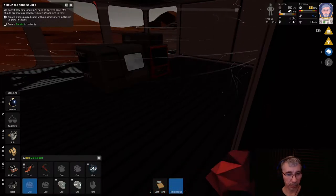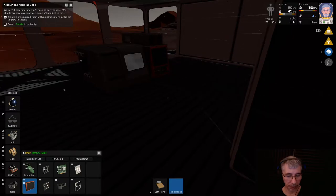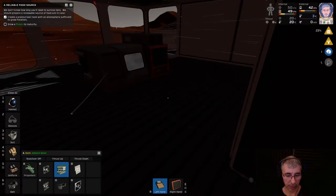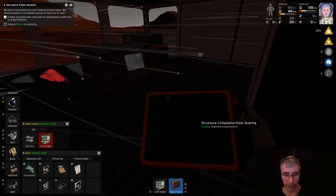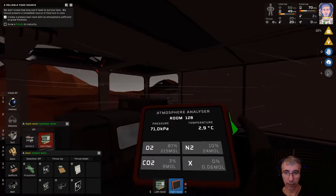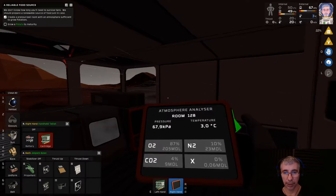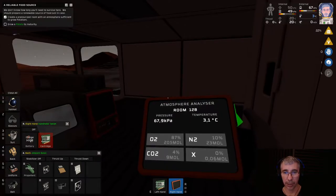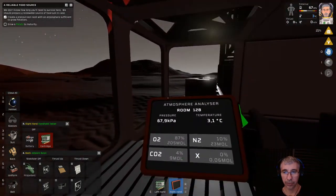Just take your oxide and throw it in and it will start pressurizing. We can monitor that through our tablet — we need the atmosphere cartridge, swap that in, and turn on the tablet. You can see we are getting pressure; it should reach about 100 kPa. This is already a safe atmosphere for us to breathe — it's mostly oxygen with some CO2 and nitrogen.